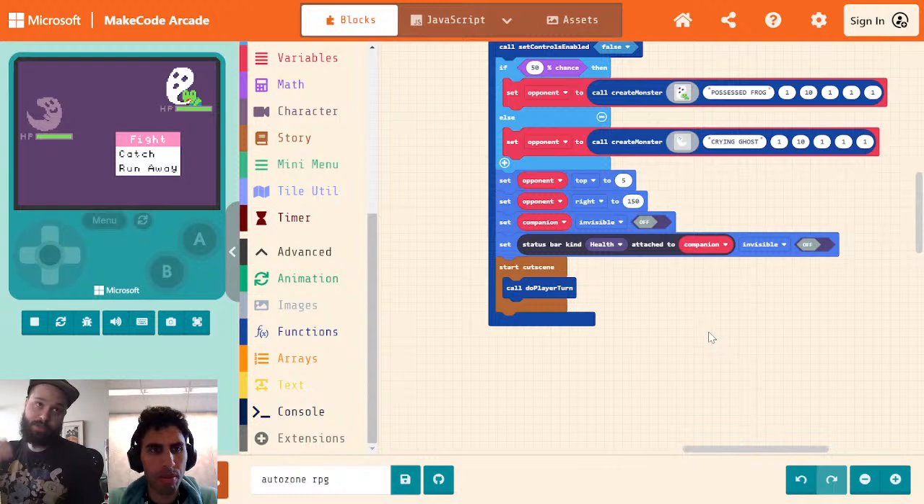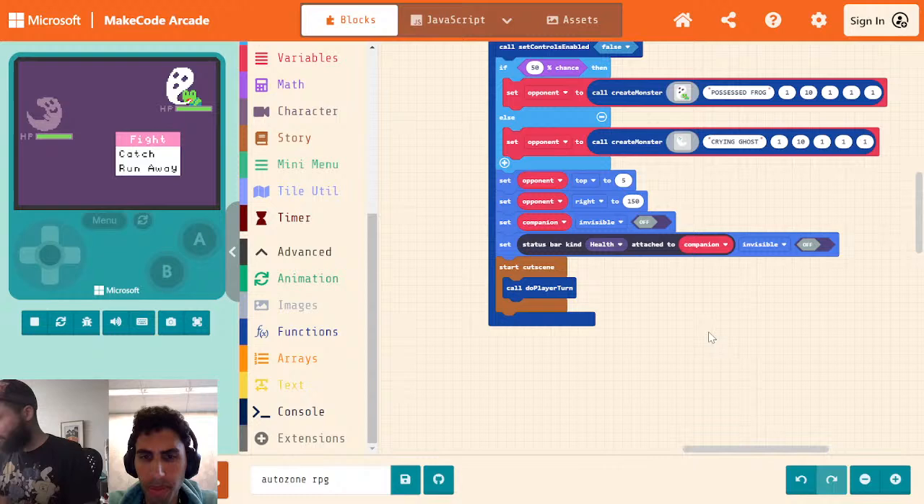An equation happens that basically subtracts, based off the defense, how much damage is done. Then there's some randomness added — in Pokemon, there's always a random range with how much damage you can do. These are all set numbers, and they're pretty well understood because people calculate all of these things. They have them in blog posts and things you can read. So we're going to just kind of mess around and try to come up with our own equation.